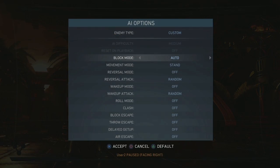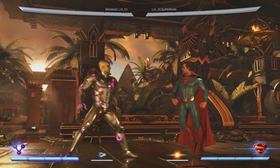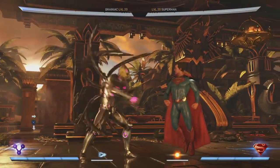And if you don't meter burn it, you're going to build a little meter on block. It's always good. You could use a standing cancel like that.